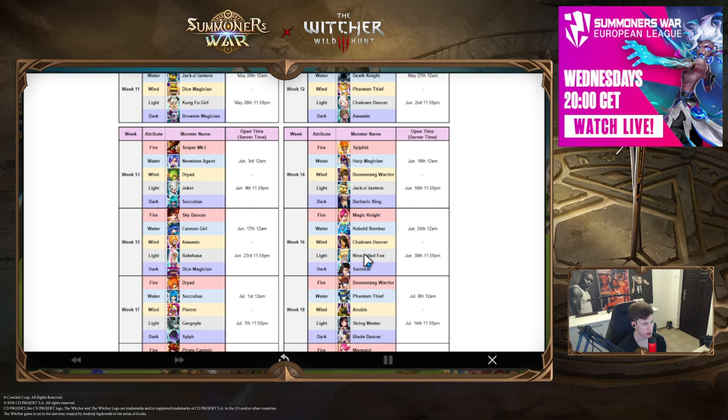Week sixteen: I'd probably go with Nine Tail Fox. I think she's one of those units that will come back to siege meta — she has really good potential to be a solid siege defense unit. Samurai is cool, but I don't think it has as bright a future as Nine Tail Fox.